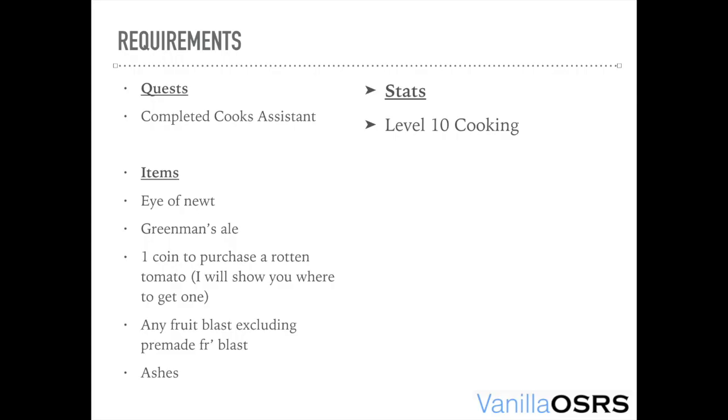To start the quest you must have completed Cook's Assistant, which is really easy. You must have level 10 cooking and you need the following items: an Eye of Newt, a Green Man's Ale, one coin to purchase a Rotten Tomato, any Fruit Blast excluding a pre-made Fruit Blast, and Ashes.